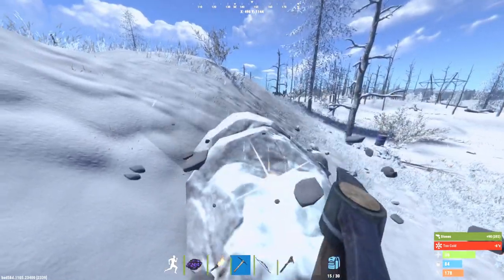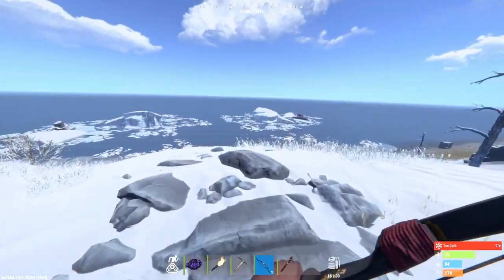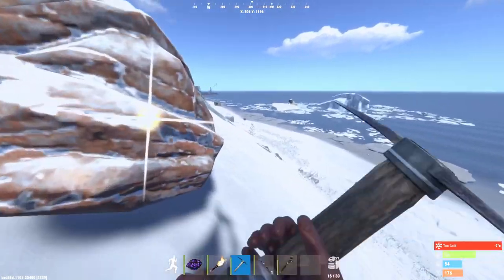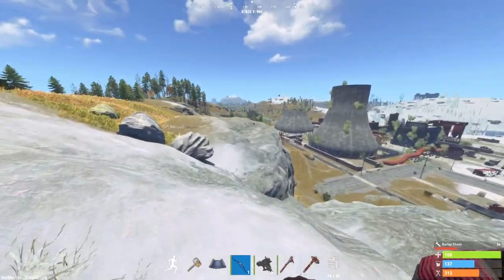If you want to find nodes in Rust, there are basically two places you can go for guaranteed nodes. One of them is going into snowy or higher elevation mountainous regions - those are likely to have more nodes than any other area on the map.